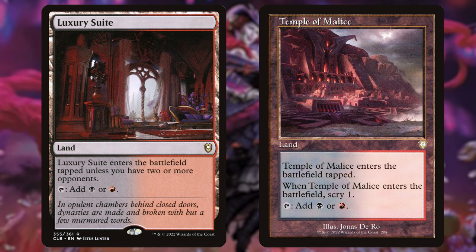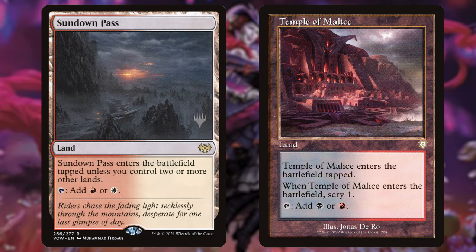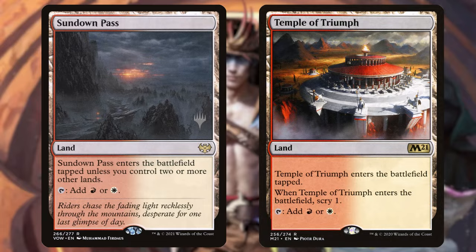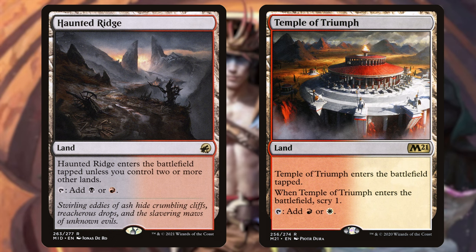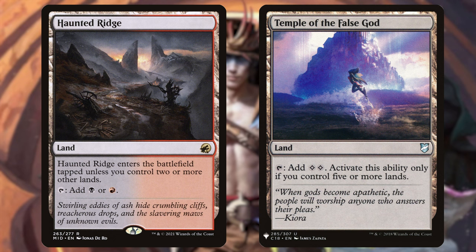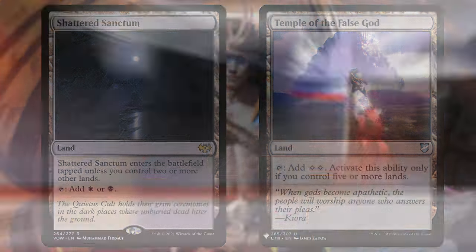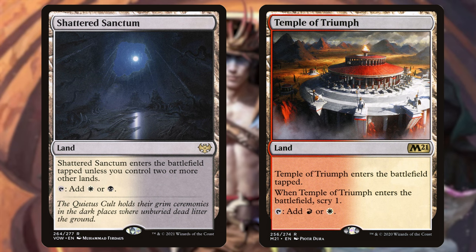Next, Sundown Pass taps for black or white and enters untapped unless you control two or more other lands. We're taking out Temple of Triumph, which enters tapped and scrys one. Then we're adding Haunted Ridge — red or black, enters tapped unless you control two or more other lands — and removing Temple of the False God, which taps for two colorless but only activates if you control five or more lands. That's a risk not worth taking in a deck that makes tons of treasures. We're also adding Shattered Sanctum — black or white, enters untapped if you control two or more other lands — and removing the other Temple of Triumph, which is red or white but enters tapped and scrys one.